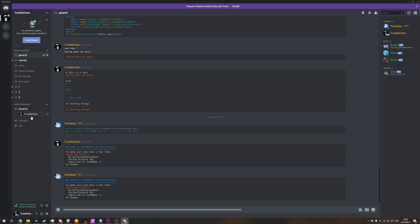Letting go, pressing again, letting go. So a super simple toggle for talking in-game and then not talking in Discord, and vice versa.